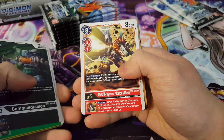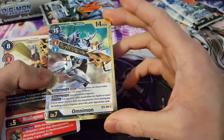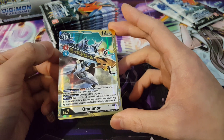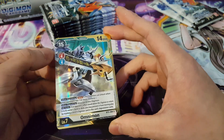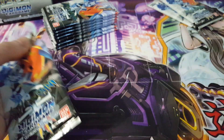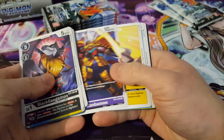Moving on, I can see a gold card — a second MetalGreymon Alterous Mode, very nice. But wow, we actually have Omnimon in a gold border form as well! That looks really awesome. This is just a regular Omnimon, not a Zwart or anything like that, but I love how this gold border treatment works. Battle of Omni isn't a new set anymore, but even so, to make it digivolve into this is definitely very fantastic. I'll set that aside — I'm really pleased with how things are going so far.